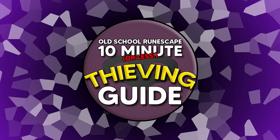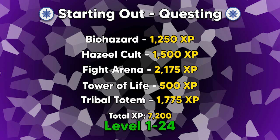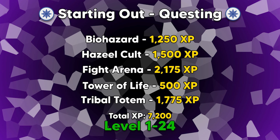Kicking this off, we're going to start with some questing. Just like any skill, you can skip those early levels by doing some quests. There are a few quests you should consider if you're starting on a new account. These quests are also important for account progression, so it's a good idea to knock them out early. The quests are: Biohazard for 1,250 XP, Hazeel Cult for 1,500 XP, Fight Arena for 2,175 XP, Tower of Life for 500 XP, and Tribal Totem for 1,775 thieving XP.